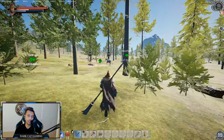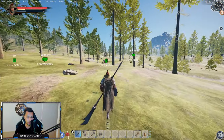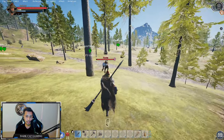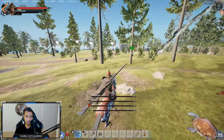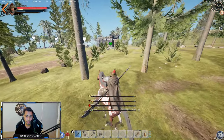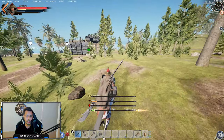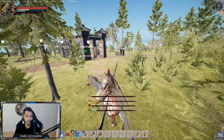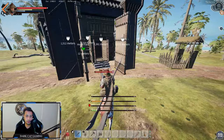All you need to do is pick up the rein and start following the horse, and the horse will follow you so you don't lose it. Be careful about tigers, wolves, and other creatures around the volcano because they will one-shot you if you're low level.